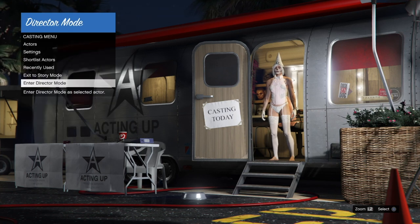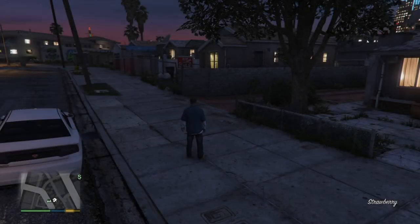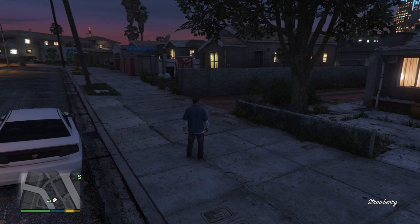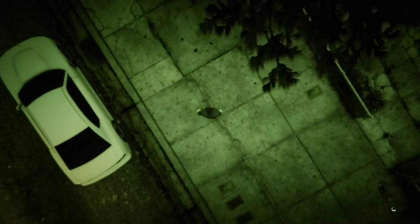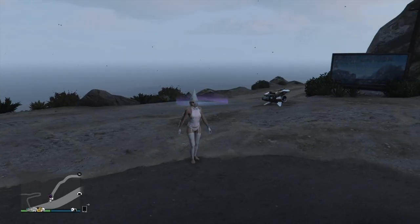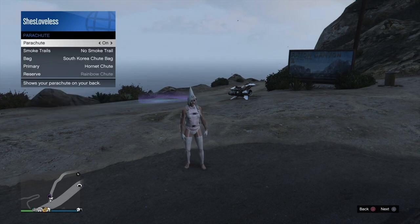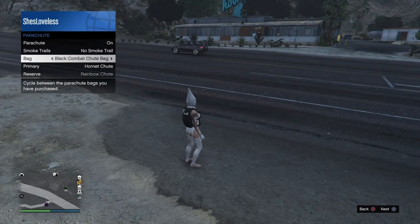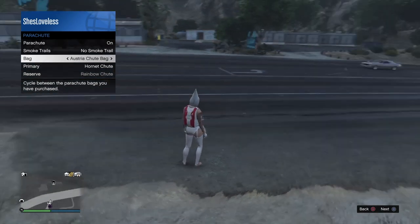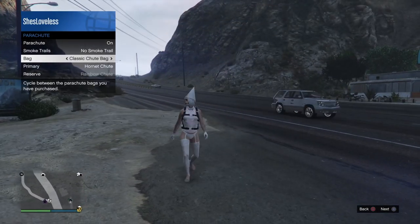Once we've shortlisted the bird and the character, we're going to exit back to Story Mode. Once we load back in, we're going to press Options, go to Online, and join an Invite Only session. Once we load into the session, open your Interaction Menu, go into Parachute, and equip a parachute. I changed my chute bag to the classic one — it doesn't really matter.